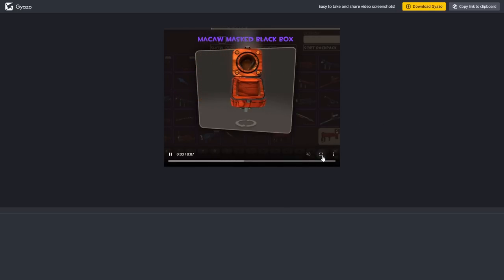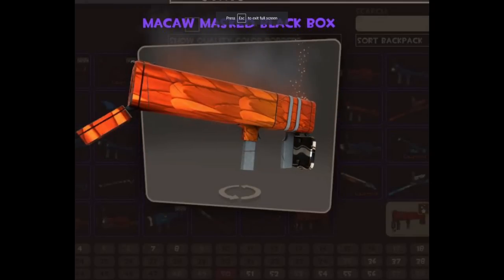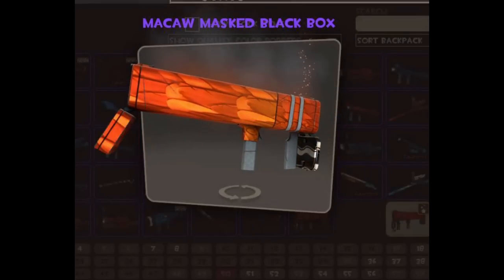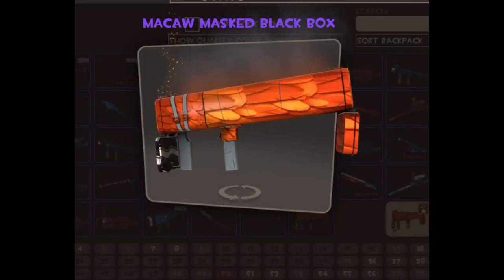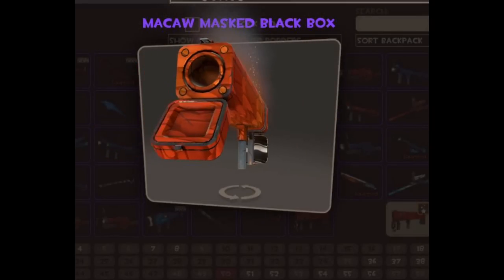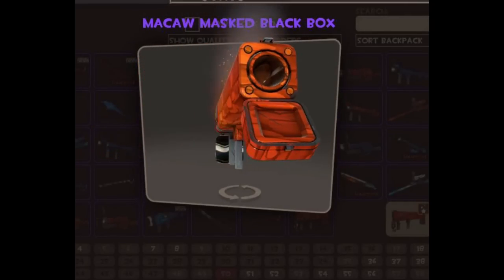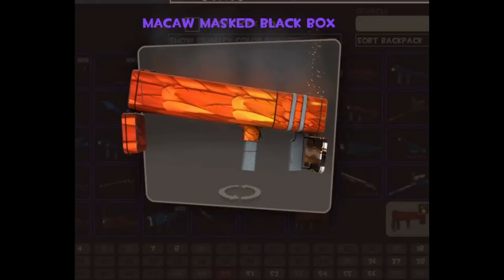Moving on to another McCaw item — a war paint that was turned into a black box. You can see it looks completely different to the one we saw earlier. This one has the hot effects, but the colour is completely different. This is mostly using the orange from the McCaw war paint. I've been told from my sources that there's only four what they're called orange gem McCaws in unusual in existence.